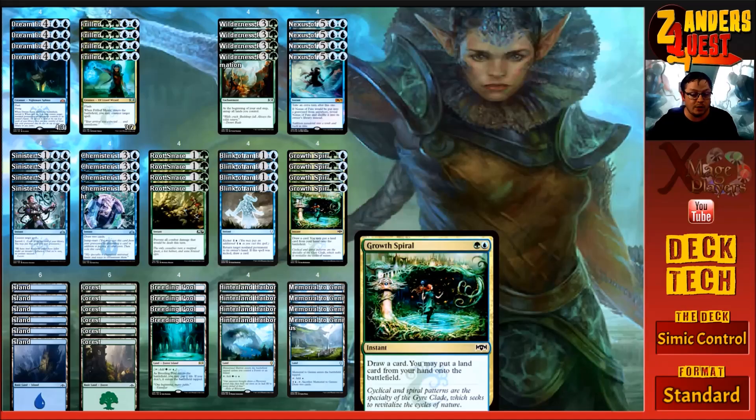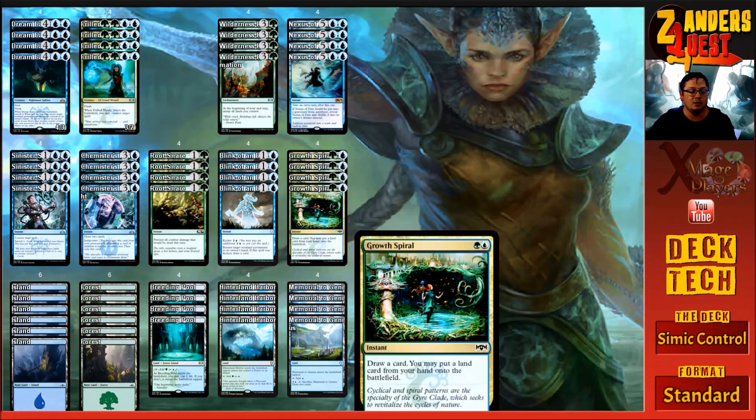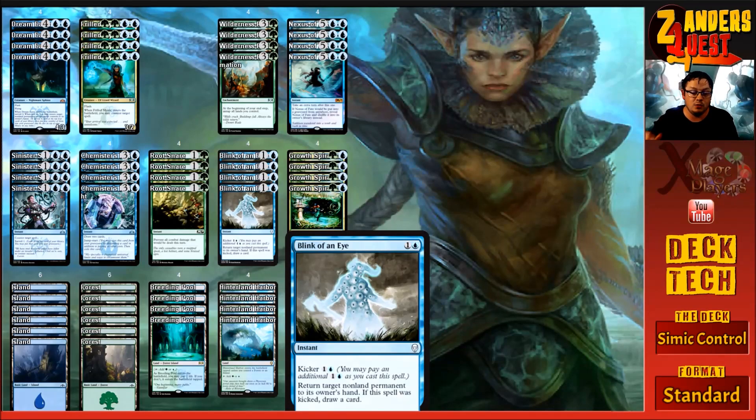The ramp I was talking about is four copies of Growth Spiral, which is insanely good from Ravnica Allegiance. It costs two — green and blue. At instant speed you draw a card and may put a land from your hand onto the battlefield. On turn two, play a land, pass. On the end step, cast Growth Spiral — draw a card and put another land down, meaning on turn three we have four lands to play into Frilled Mystic or Wilderness Reclamation.